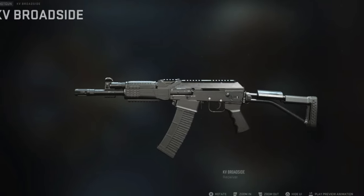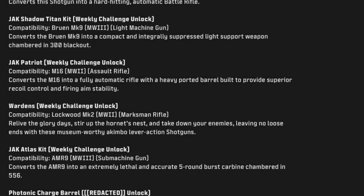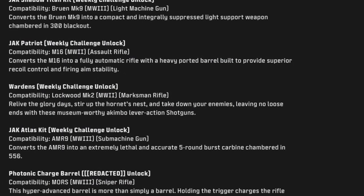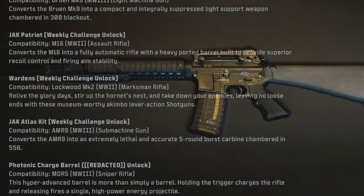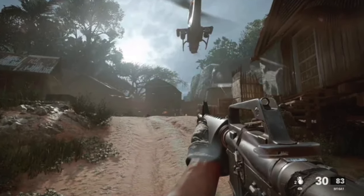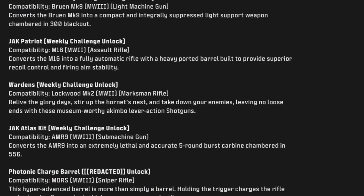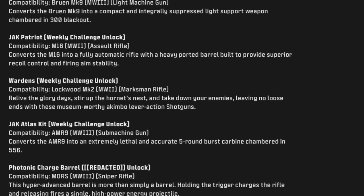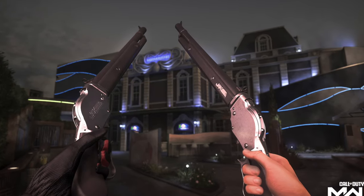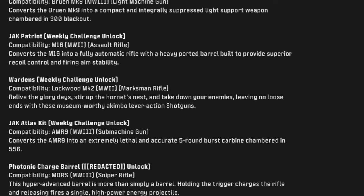The Jack Shadow Titan, also a weekly unlock, is compatible with the Bruen MK9 and converts it into a compact, integrally suppressed light support weapon chambered in 300 Blackout. Then the Jack Patriot for the M16 — a Modern Warfare 2 weapon — converts the M16 into a fully auto rifle with a heavy ported barrel for superior recoil control and firing aim stability, essentially giving us that Cold War campaign fully auto M16. Next up, the Wardens, a weekly unlock — dual-wielded Lockwood MK2s, essentially the Model 1887s — akimbo lever action shotguns described as museum-worthy and sure to be terrifying.